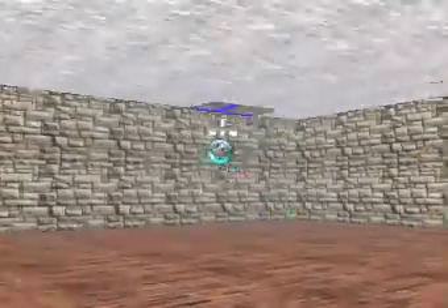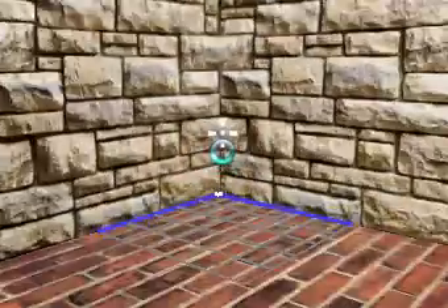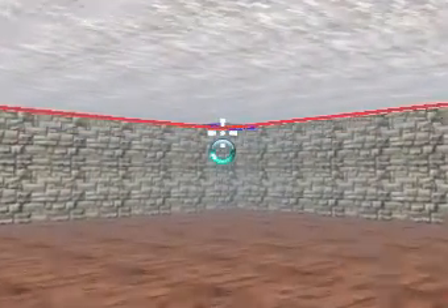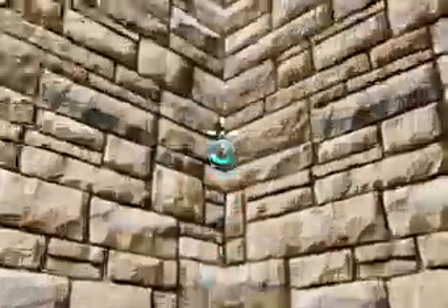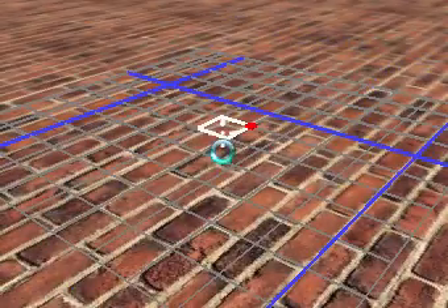Now we have a new map. We're going to fly over to this corner, click, and then fly back to that corner. We have the left mouse button held down the whole time. Now we unclick once we get over here. Now the entire floor is selected.